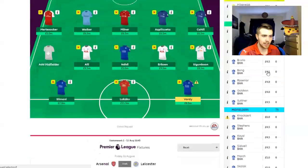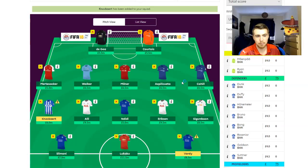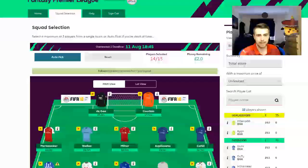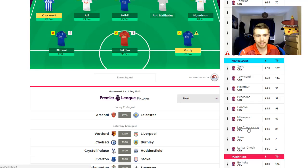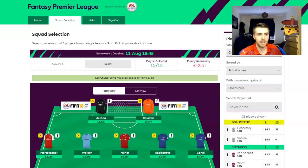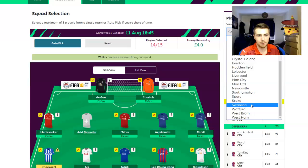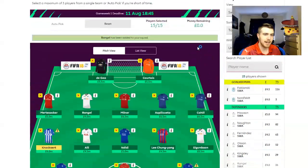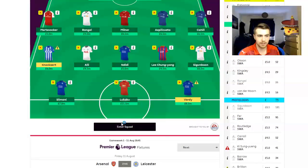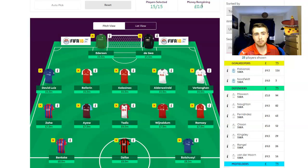So let's say instead of Sanchez we put in Anthony Canocca — absolute legend. We're now only 7.5 million over budget. Let's take out Christian Eriksen and put in a Palace midfielder — Lee Chung-yong. Now we're only 2.5 million over budget. So we take out Kyle Walker, who's overrated, and put in someone super cheap who probably won't even play — Angel. And now our budget is all good and we can enter our squad. If you don't want to tinker with it, you can just auto-pick your team and it'll give you a £100 million team.